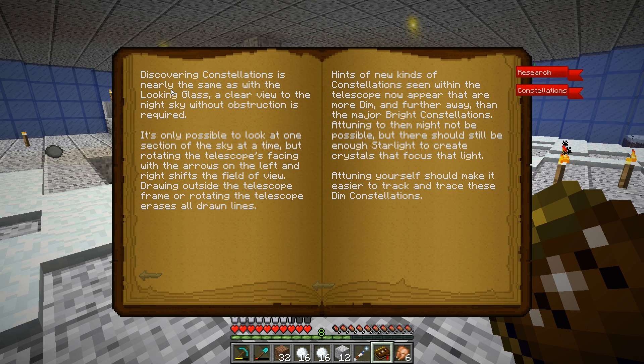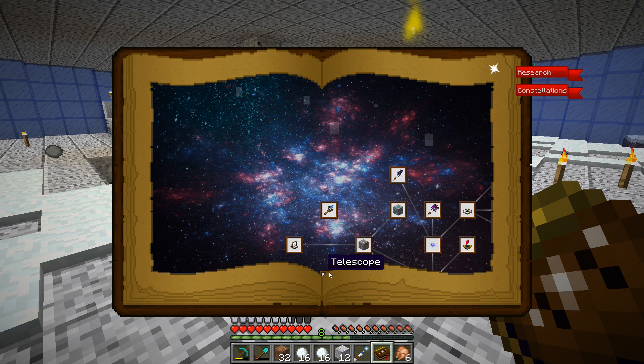Let's read a little bit. Discovering constellations is nearly the same as with the looking glass - a clear view of the night sky without obstruction is required. It's only possible to look at one section of the sky at a time, but rotating the telescope's facing with the arrows on the left and right shifts the field of view. Drawing outside the telescope frame or rotating the telescope erases all drawn lines. Hints of new kinds of constellations seen within the telescope now appear that are more dim and further away than the major bright constellations. Attuning to them might not be possible, but there should still be enough starlight to create crystals that focus that light. Attuning yourself should make it easier to attract and trace these dim constellations.